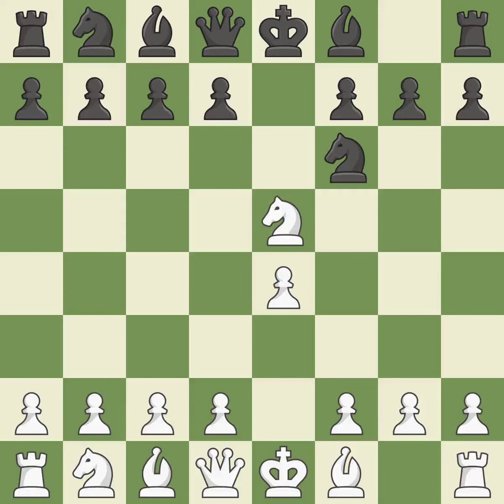Nxe5 places the knight in the center, where it has influence over many crucial squares, and takes the undefended e5 pawn. D6 attacks the knight on e5 and allows the light-squared bishop to develop. Nf3 returns the attacked knight back to the f3 square, where it supports the d4 square and fights for the e5 square.